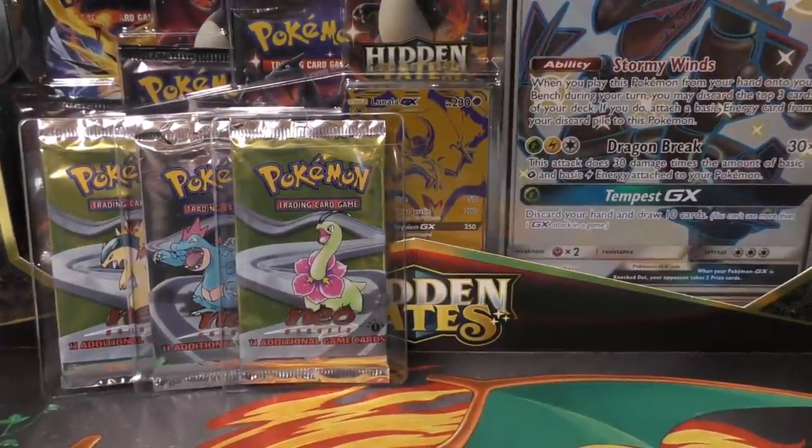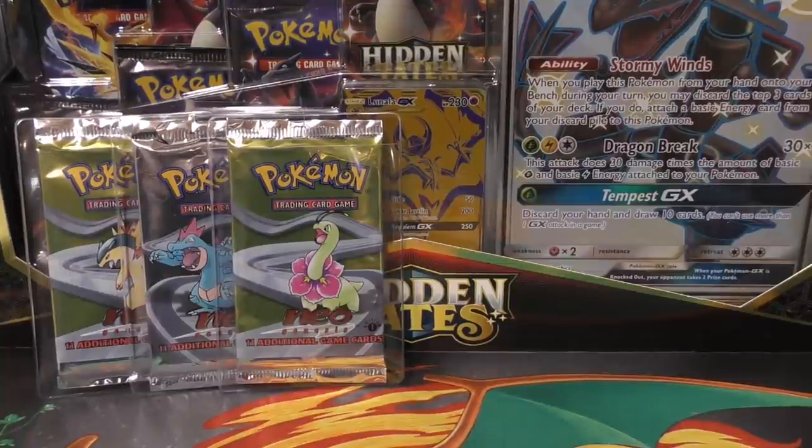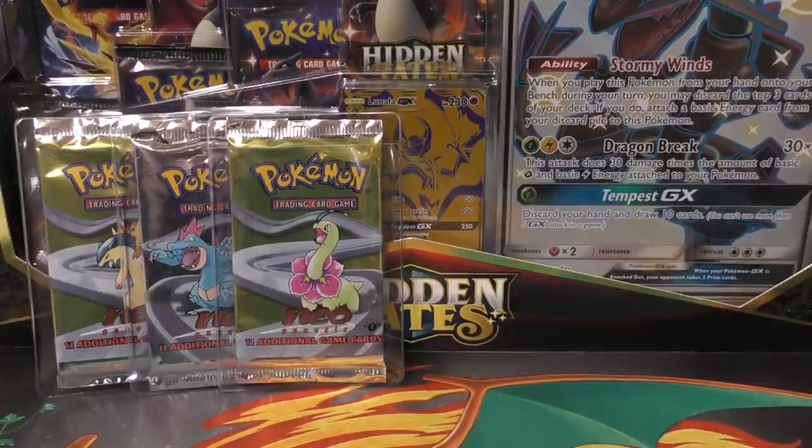Hey y'all, this is TCA Gaming. We have a pretty cool opening today — these Neo Genesis heavy first edition packs that we're going to open up for Mr. Michael. He grabbed them and was like, 'Man, I just got your last three packs.' No Typhlosion or Lugia has been pulled so far, but I actually had three more on eBay at the time. He's going to wait to see what he gets out of these to figure out if he's going to buy those other ones or not, so we might have another video coming.